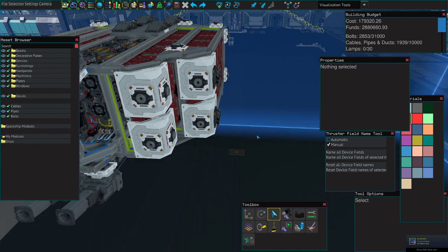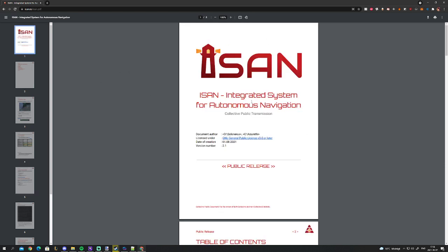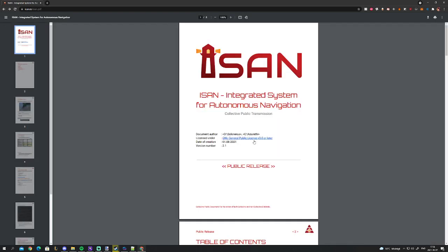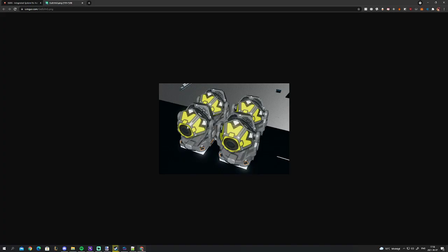Now we're moving on to the last but definitely not least — ISAN. First, head over to isan.to/isan.pdf — you'll find the link in the description. Once you have the PDF, go to page five and it will walk you through the setup. We'll be looking at ISAN Mono in this example, but if you want ISAN Quad, all you have to do is set up your receivers in a square formation.